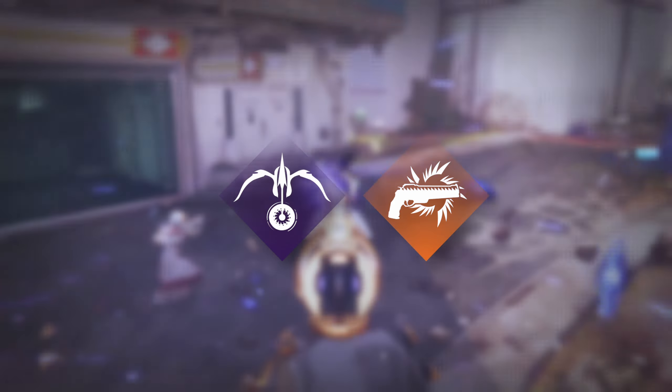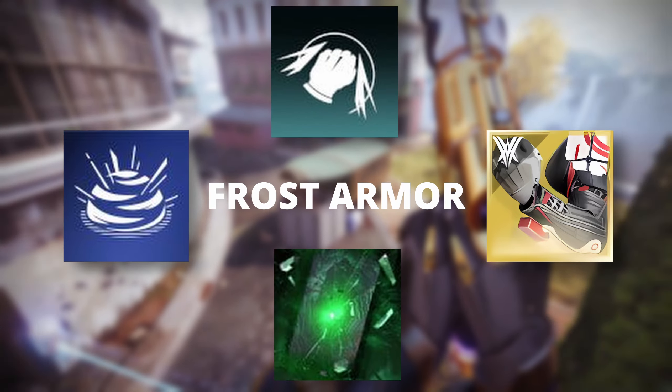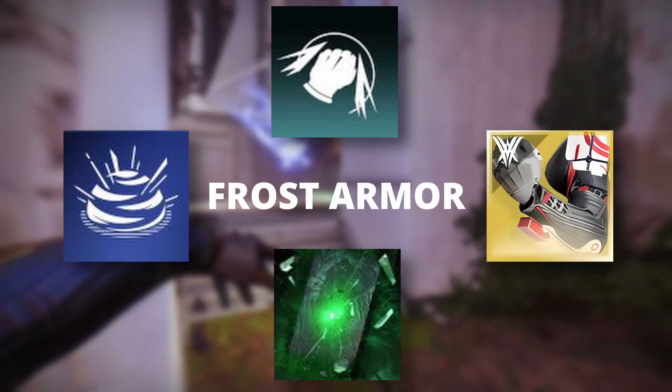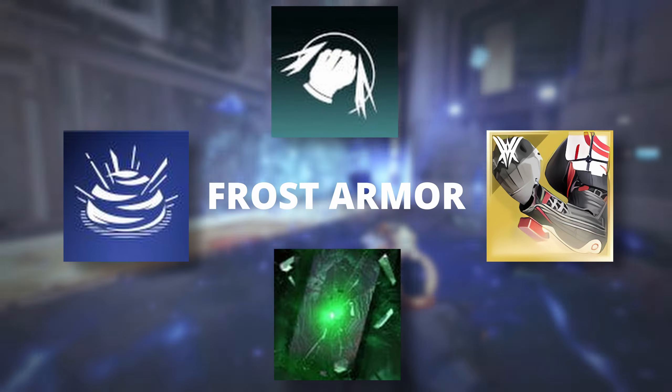Starting with melees, the first combination I want to try is Combination Blow paired with Dustfield Grenades. We're getting a new Stasis keyword with Frost Armor, so if we use Renewal Grasps with the Dustfield Grenade, we'll get Frost Armor plus Combination Blow — just punching everything for a lot of damage. We can also run Threaded Specter, so every time we dodge we put up a shadow clone for burst damage, and since we're using Combination Blow we'll be dodging constantly, keeping Threaded Specters up pretty much all the time.